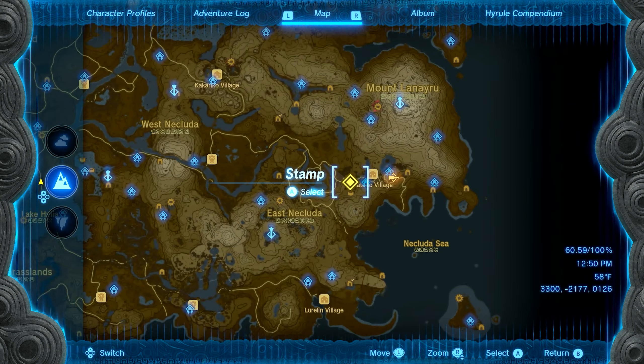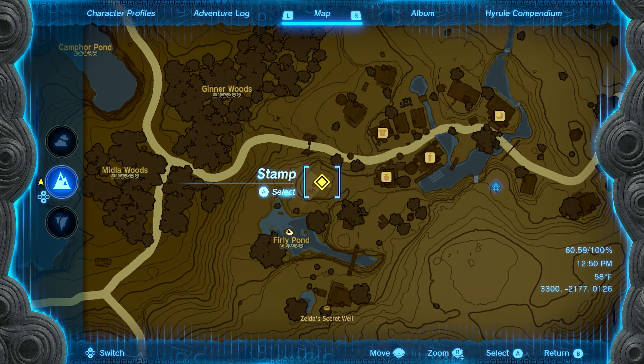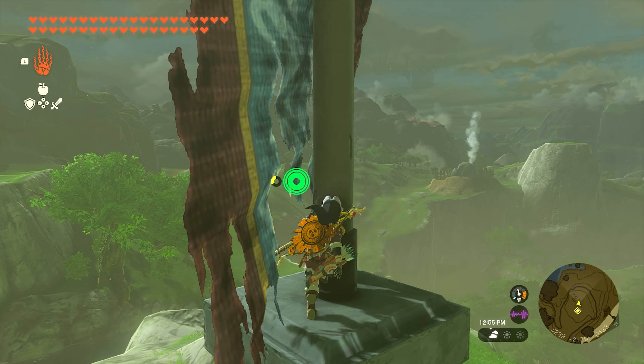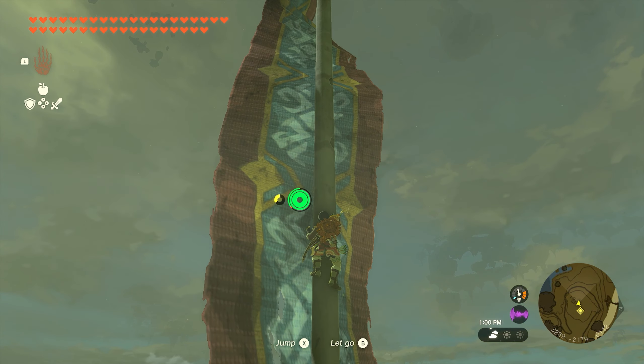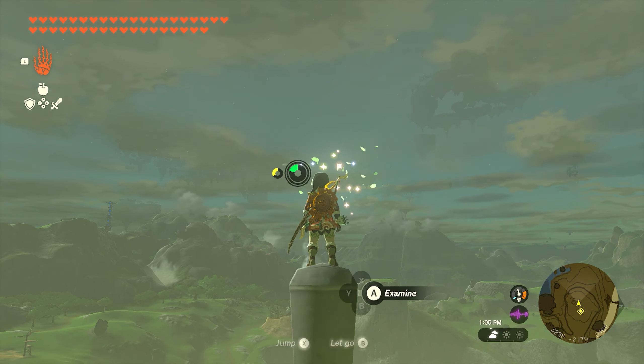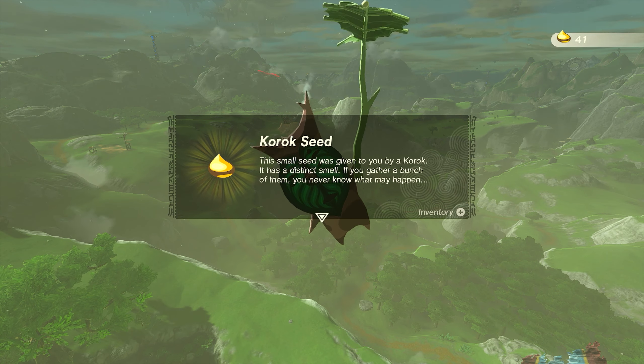Number fifteen is going to be on the hillside just north of the Furley Pond. There's going to be a giant flagpole that you need to climb to the very top of. You are going to need a lot of stamina to get up here, so make sure you have plenty before going for this seed. Once you get to the very top, you'll see a little cluster of leaves that you can interact with and you'll get seed number fifteen.